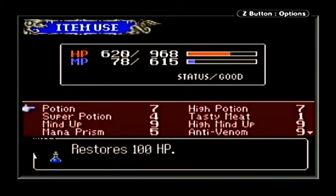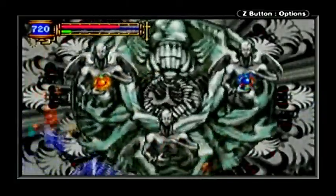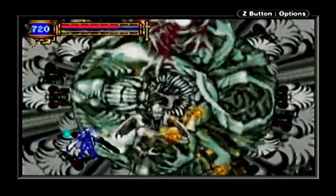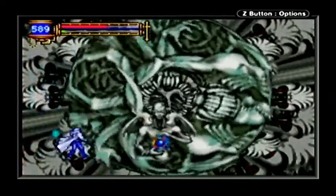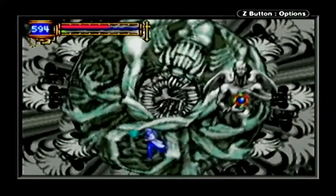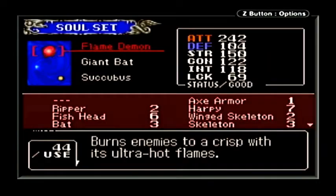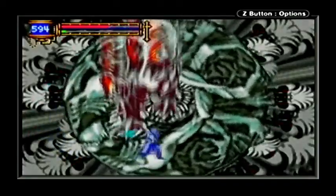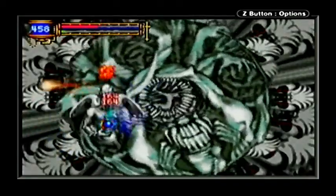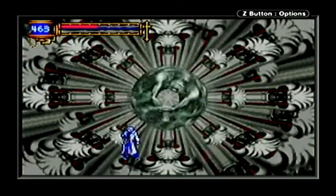See, you can see all the different items I got. There goes two of them. One left. Take out that same soul set. All right, so that's the first form.